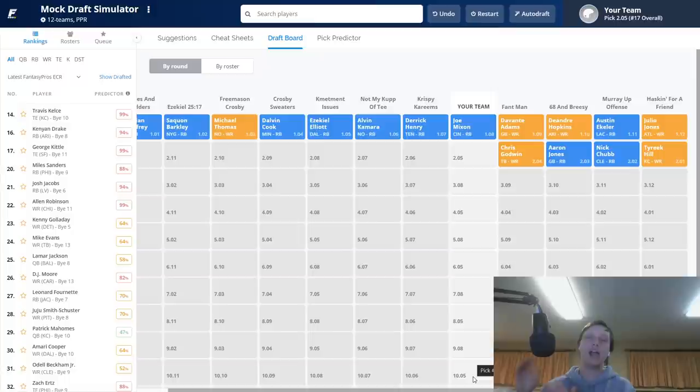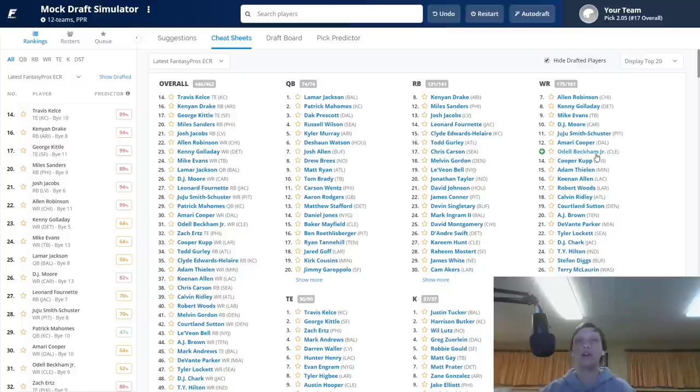Towards the back end of the first round and beginning of the second round is where you'll see a lot of wide receivers get taken. Typically in the first seven picks there's one or two wide receivers going, and then five or six wide receivers get taken after those top running backs fly off the board. Since we're doing the wide receiver zero strategy, we're not going to be picking Allen Robinson, Kenny Golladay, Mike Evans, or D.J. Moore. We're going to select the best running backs on the board.